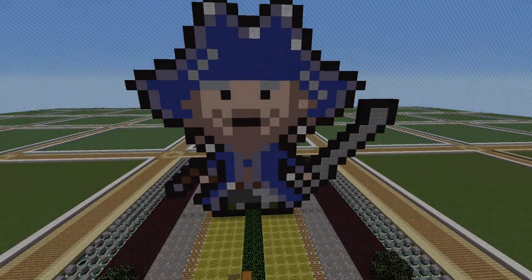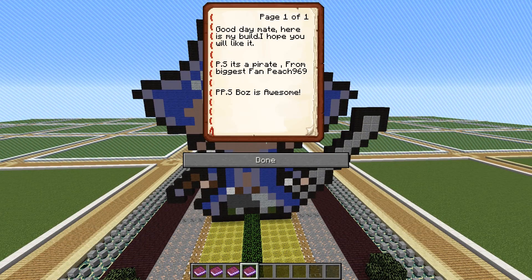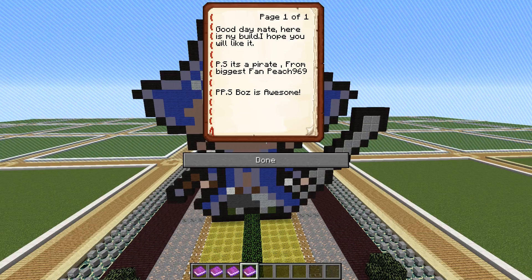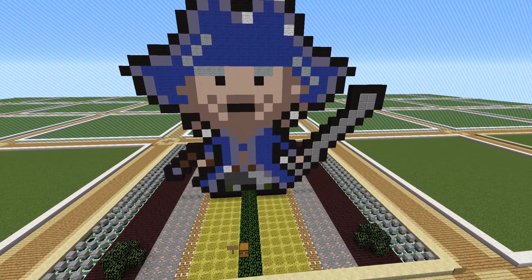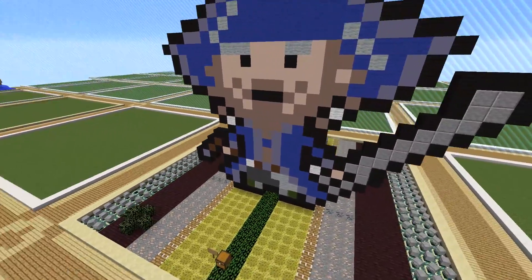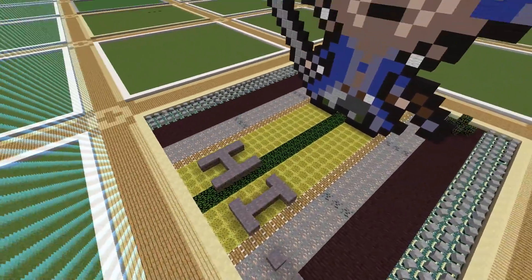Next we have a build by Peach, whose book says: 'Good day mate, here is my build — I hope you will like it. P.S. it's a pirate! From biggest fan, Peach.' Nicely done, Peach — a nice little 2D pirate. I like the floor, and it says 'Hi' on the back. Very sneaky. Good job, Peach.